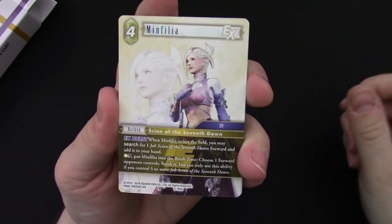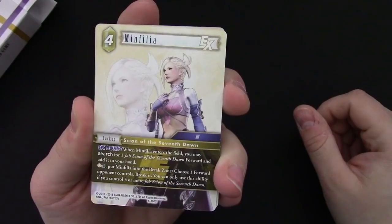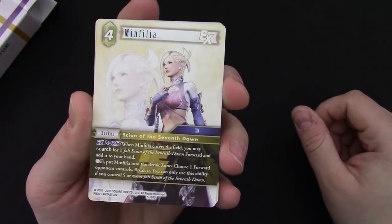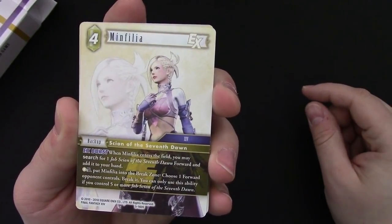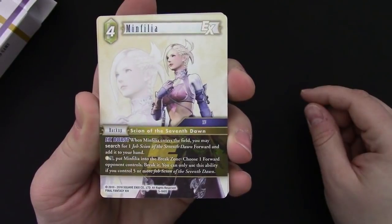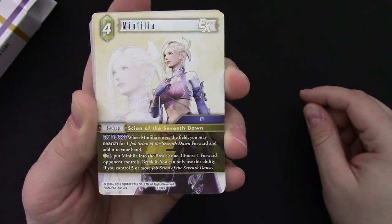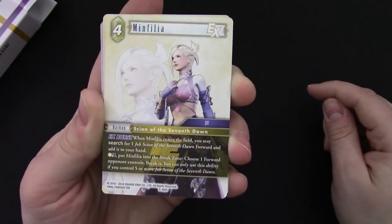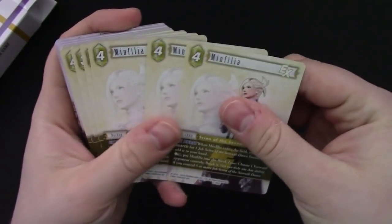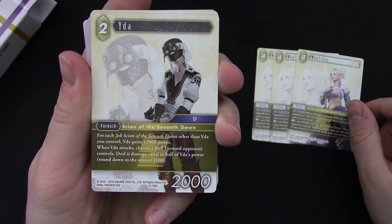Starting with the starter cards: we have Minfilia, a four-cost EX burst backup. Her first effect searches for one Job Scion of the Seventh Dawn forward and adds it to your hand. Her second effect puts a card in the break zone and chooses one forward the opponent controls to break it — but you can only use this if you have five or more Job Scions of the Seventh Dawn. You'll get three copies of all starter cards, so you only need to buy one.